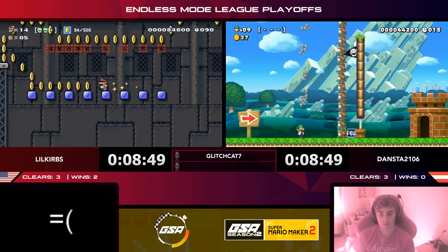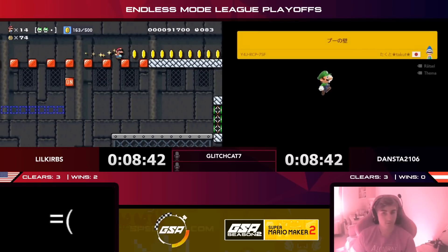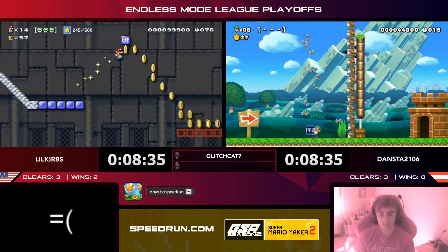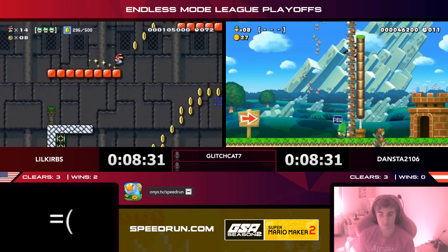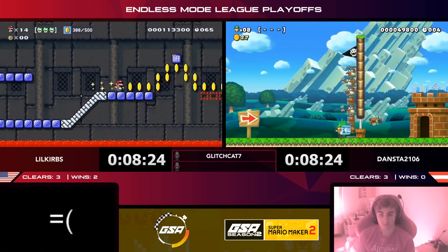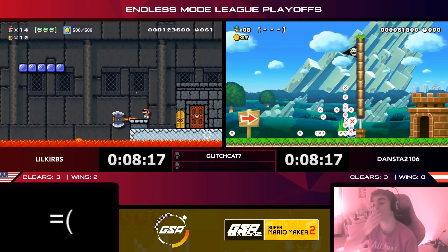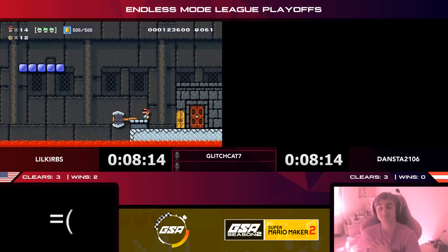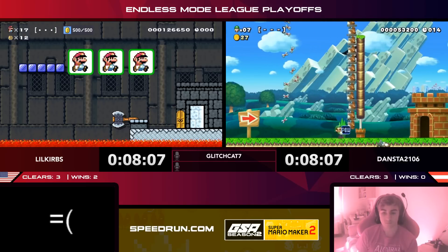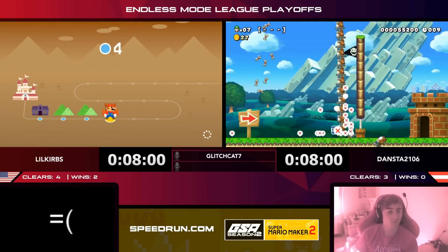Dansta knows what he's doing — he wants to hold the POW and drop it into the stack of moles to displace or kill them. He's got only one POW block, so he drops it, killing those Rocky Wrenches — first seen in Super Mario Bros. 3. Curbs gets the clear condition but time ran out for Dansta before he could get his. Curbs goes up four to three. Dansta needs to drop-kill these Rocky Wrenches even faster, but with only about 20 seconds to start — that's a rough one.